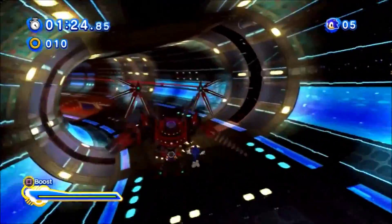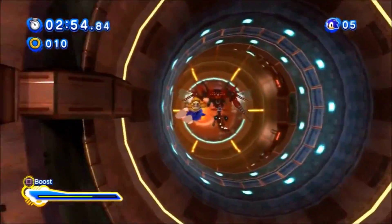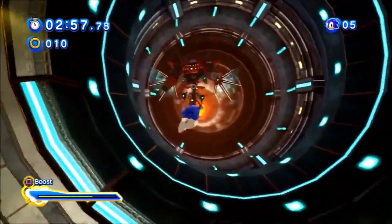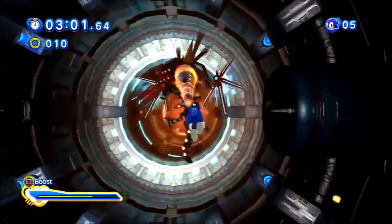However, Eggman still has one more trick up his sleeve. He then somehow causes the hallway to turn into a skydiving section — video game logic, you know — as you dodge attacks and hopefully make it to him and finish him. This is probably the most epic and dramatic battle in the entire game.